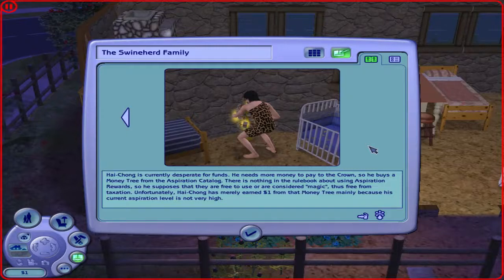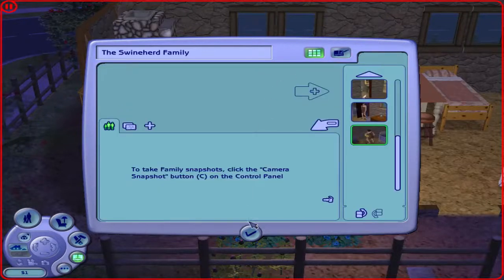Hightone is totally desperate for funds. He needs more money to pay to the crown, so he buys a money tree from the aspiration catalog. There's nothing in the rules about using aspiration rewards, so he supposes they are free to use and not considered magic, thus free from taxation. Unfortunately, Hightone has merely earned 1 simoleon from that money tree, maybe because his current aspiration level is not very high. And that's it for that family.